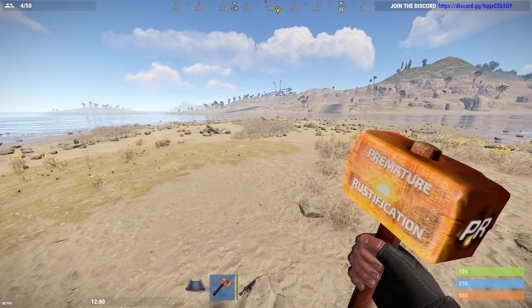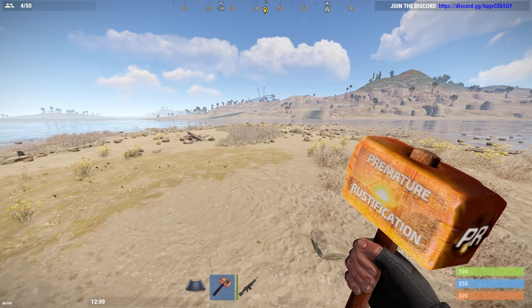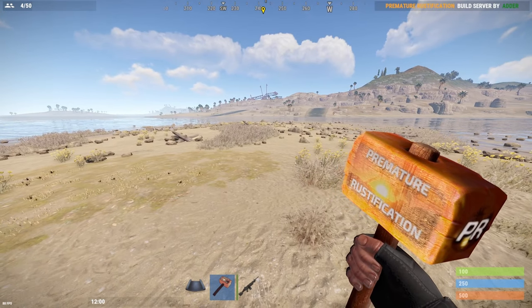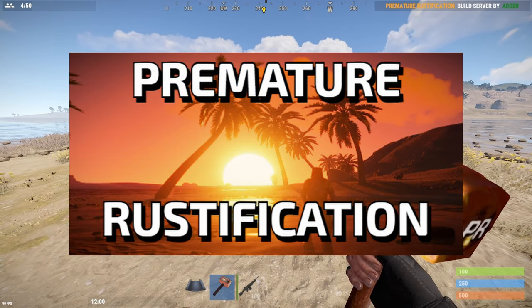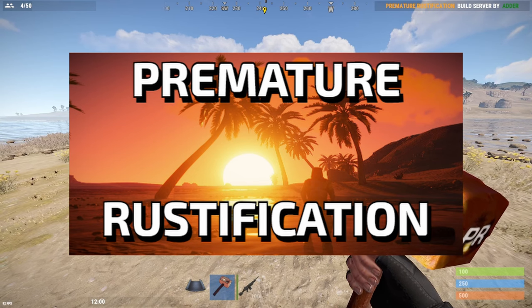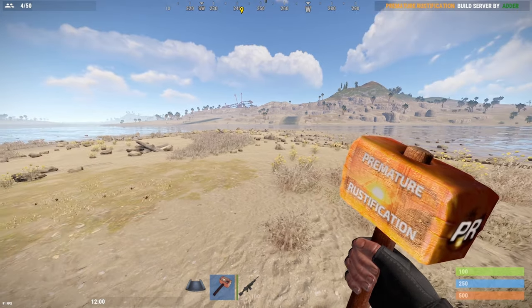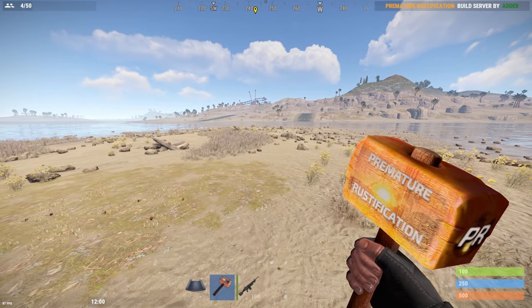Okay guys, so if you want to be able to spawn the helicopter and fly the Chinook helicopter, all you want to do is join one of the new build servers that we've got for the Premature Rustification Discord, which is in the link in the description down below. There is an EU and a US server, so just pick whichever you want.